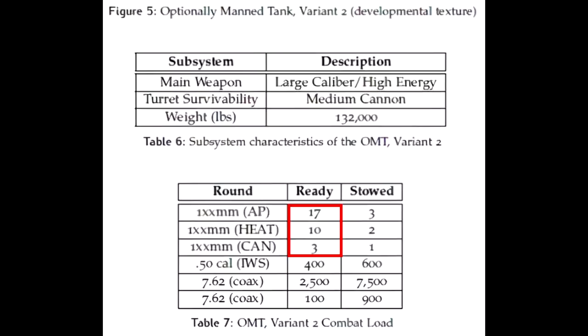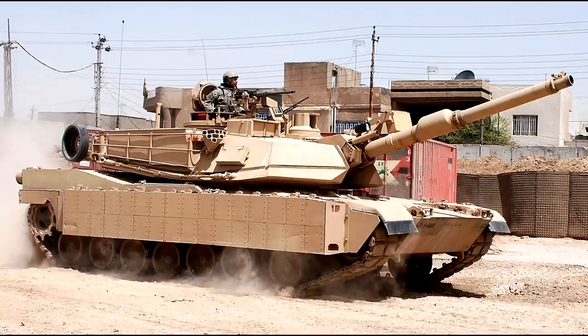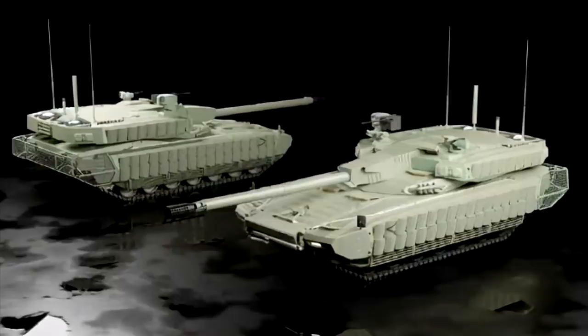Again, the mention of HEAT and canister is confusing. The protection of the turret is also rated against medium cannons. Both the turret and hull sides appear to be covered in M32 ARAT-2 explosive reactive armor, present on the Tusk 2 kit for Abrams, though I couldn't exactly confirm if M19 ARAT-1 blocks are present from the available photographs. The crew layout appears to be the same, judging by the locations of the vision blocks. Overall, this one appears to be much better than the first variant — more spacious and a better armor design.